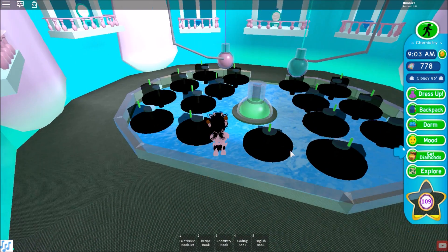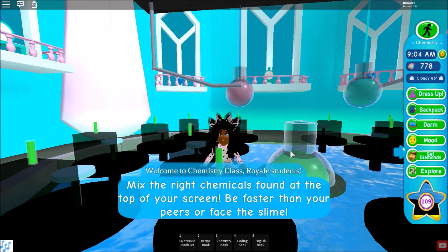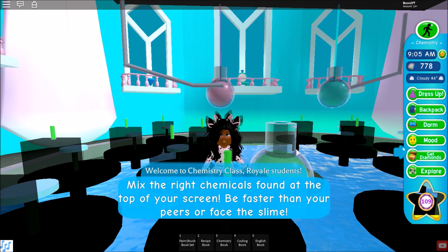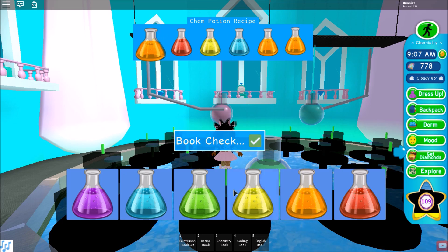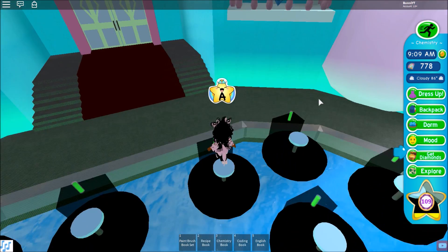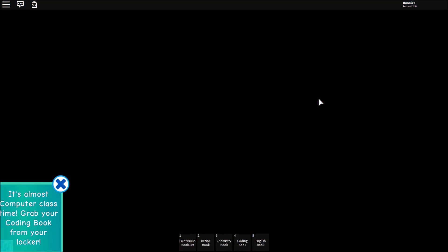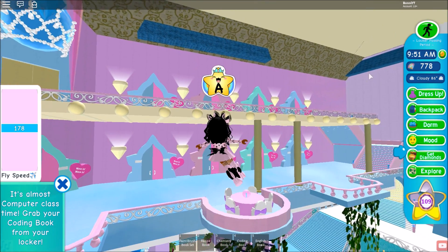Chemistry is up next. For chemistry, it's like a competition game — you really don't have to do anything special, but it speeds up so much time and makes your day so much shorter if you just hurry up and do it. Since it's just you on the server, you only have to do the chemistry potion once and then it's automatically 9 a.m. It literally skipped all the way to 9:50 from 9:01 — that is a big time killer.